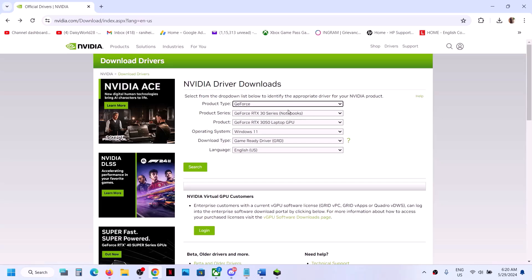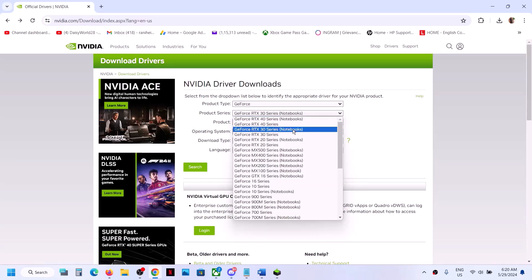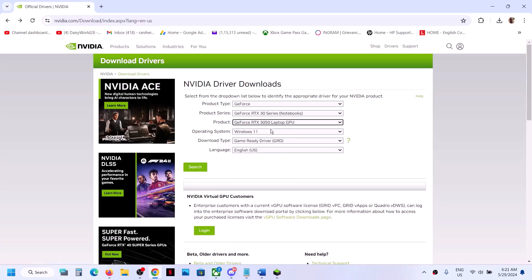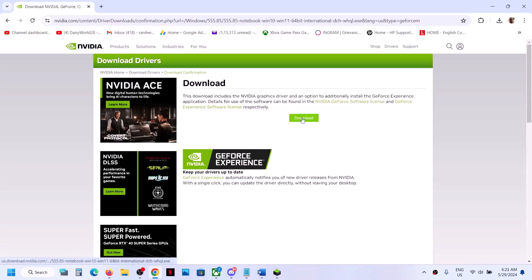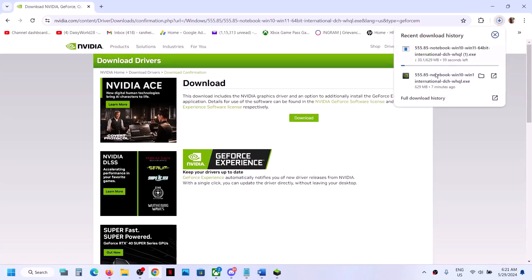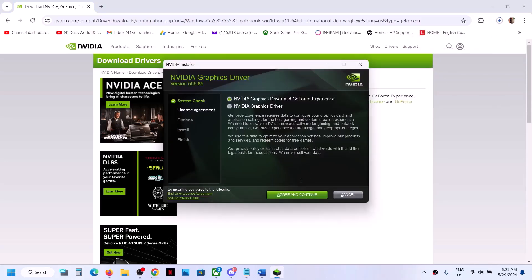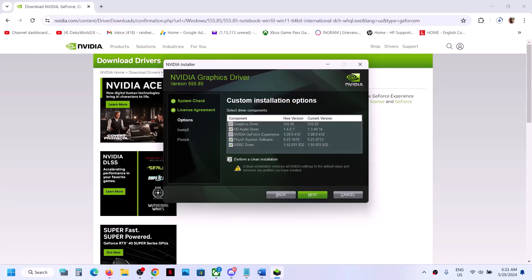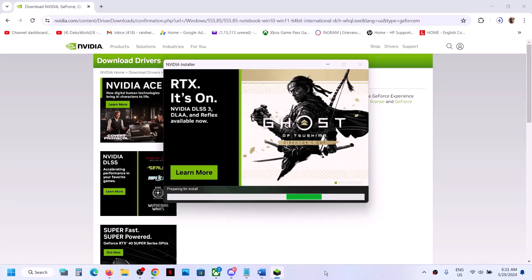Select your Windows version (Windows 10 or Windows 11), click Search, then click Download twice. Once the download is complete, run the exe file. When the installer opens, click Agree and Continue, select Custom, click Next, and put a check on Perform a Clean Installation. Click Next and let the installation complete. Once done, restart your computer and launch the game.